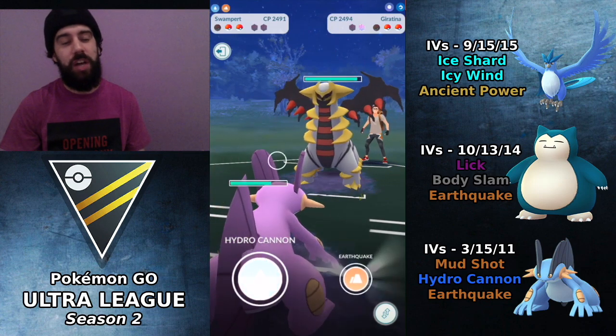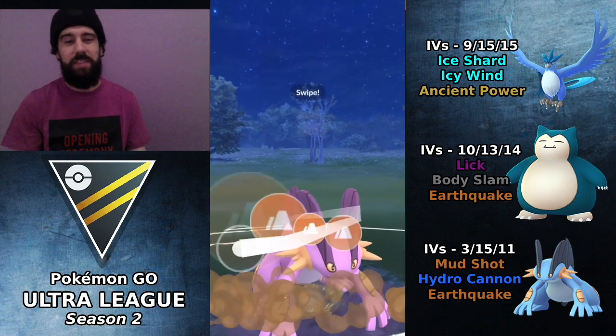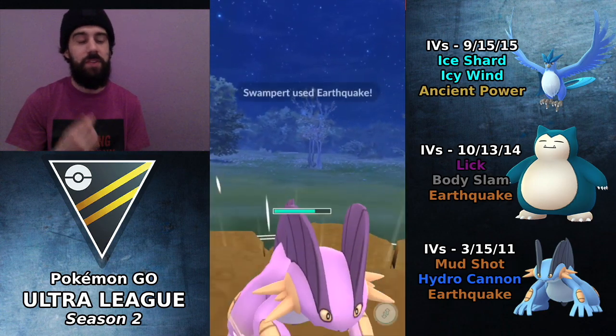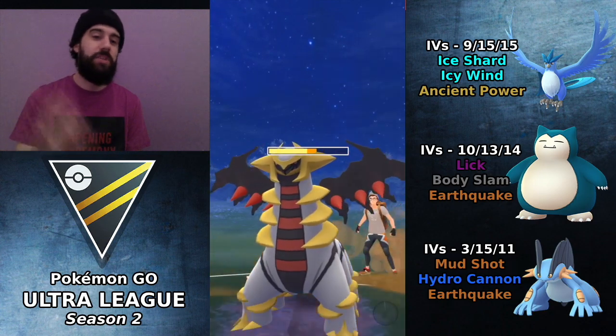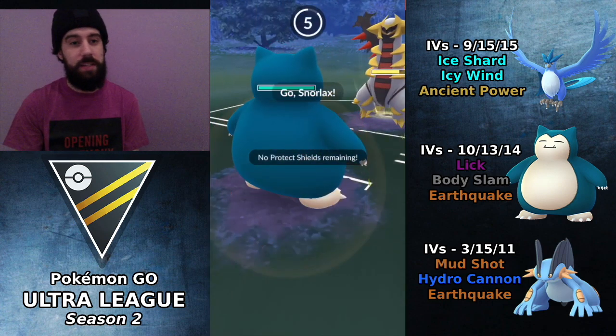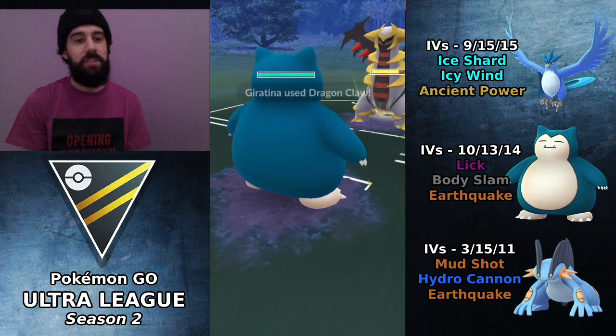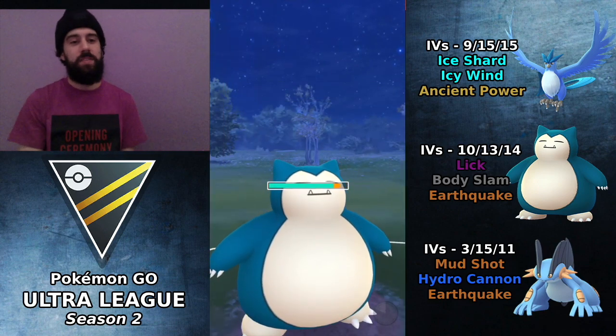He actually switches into Giratina, and I was going to switch out but then I said, you know what, let me get off this Earthquake first because he does have a shield — let's see if he wants to burn it. He does. We actually switch into Snorlax right away because I knew he was going to get that Dragon Claw and I did not want my Swampert to take any damage there.